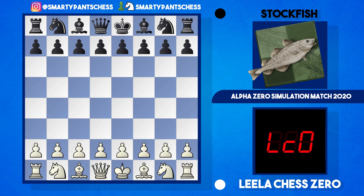Hey everyone, found another AlphaZero simulation match played between Lila Chess Zero and Stockfish on Chess.com. I thought it was rather interesting. In this game, Lila was playing with the white pieces and Stockfish had black, and again it was 10 minutes on the clock each with a five second increment.